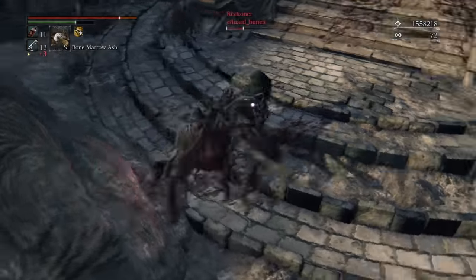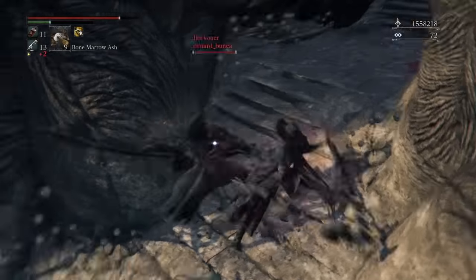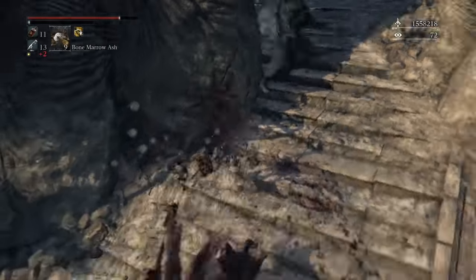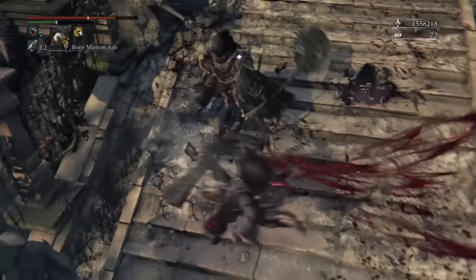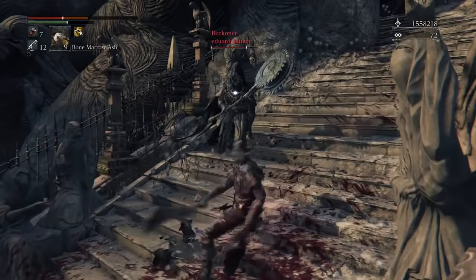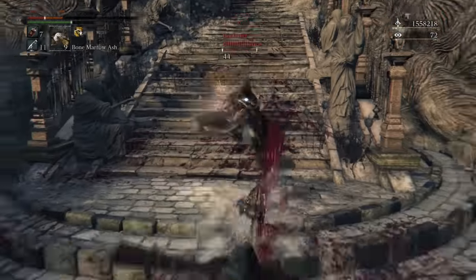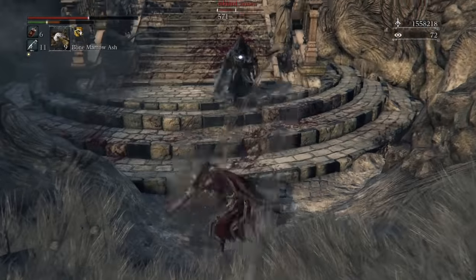Other areas consist mainly of co-opers, so expect to fight more than one opponent. These aren't rigid rules, just the most probable outcomes. Know which area you're going to use, learn your way around it to use the environment to your advantage when facing multiple opponents, and remember that enemies won't attack you when you're an invader — use them wisely.